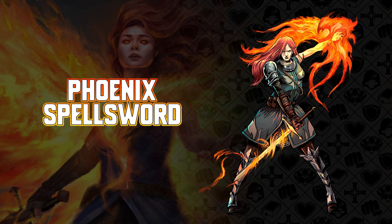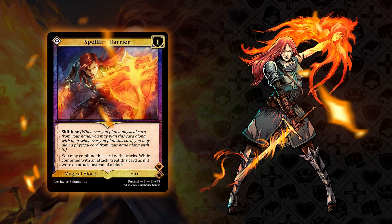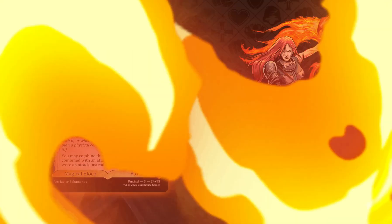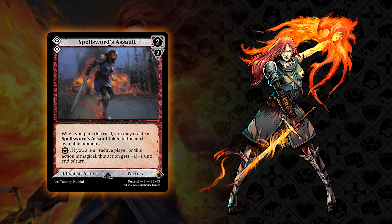The phoenix spell sword playstyle focuses on big fused attacks that combine physical tactics with life fire magic. Whether you are active or reactive, actions with the keyword skill fuse will be your ally, enabling you to craft extremely powerful plans and responses. Skill fuse is a keyword that lets you build card combinations before you plan them onto the timeline. The spell sword wants you to combine physical actions with magical ones and will reward you for doing so. Skill fuse gives you an easy way to combine magic with your blade in the form of invigorating fire spells. Many of the physical actions in the deck will provide a bonus if they are magical, furthering the theme and your desire to combine your physical attacks with magic.